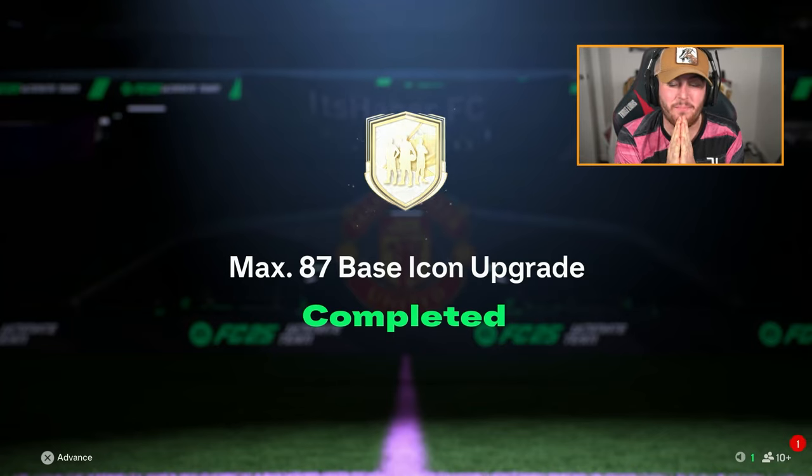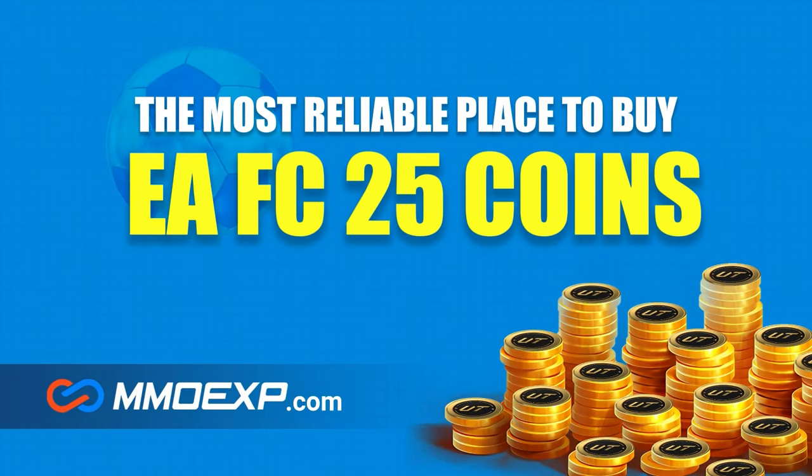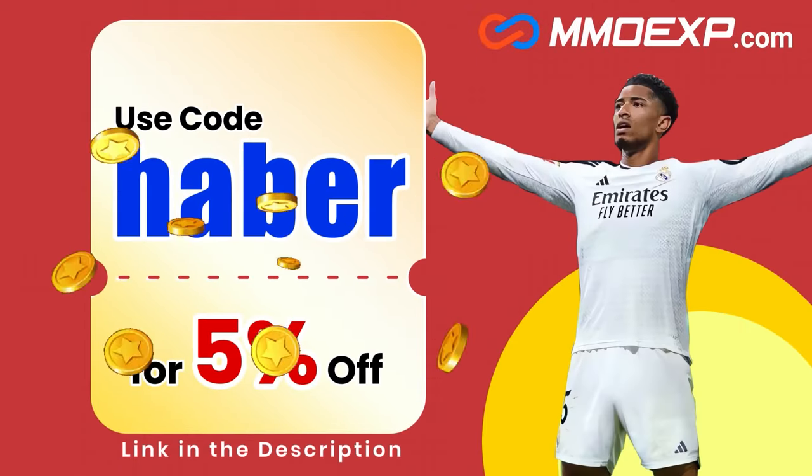EA dropped the Max 87 base icon upgrade — let's open up a bunch of these packs and hopefully get some decent cards. If you guys are looking for cheap, fast, and reliable Ultimate Team coins, check out MMOEXP.com. Link in the description, save 5% using code HABER.